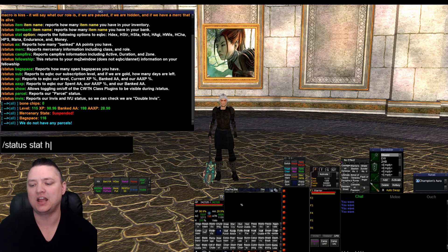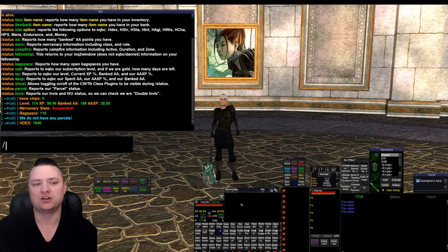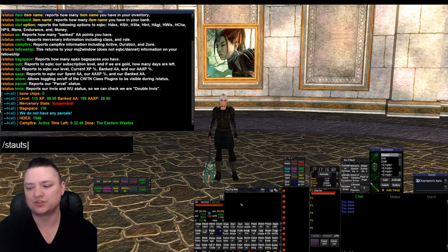If we do status stat hdex it's going to return back hdex in orange and then our hdex value is going to be in green. If we do status campfire, it's going to say campfire active in green, time left, and the zone that it's in.